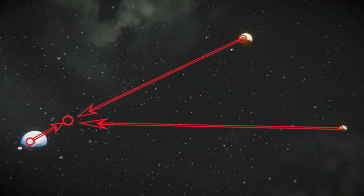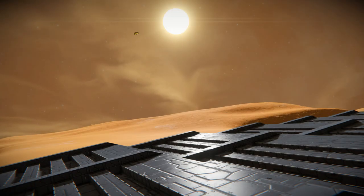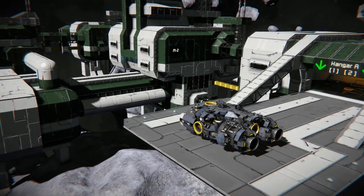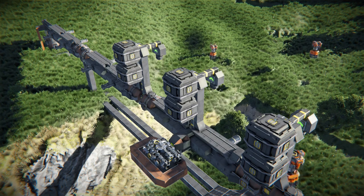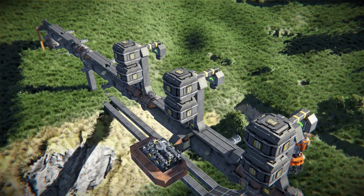Using PAM, we can set up complex supply chains. Earth to the moon? No problem. Mars to the orbital space station? Sure. Asteroid base to production complex? Why not? The possibilities are endless, and it's only up to your creativity how you are going to take advantage of this smart solution.